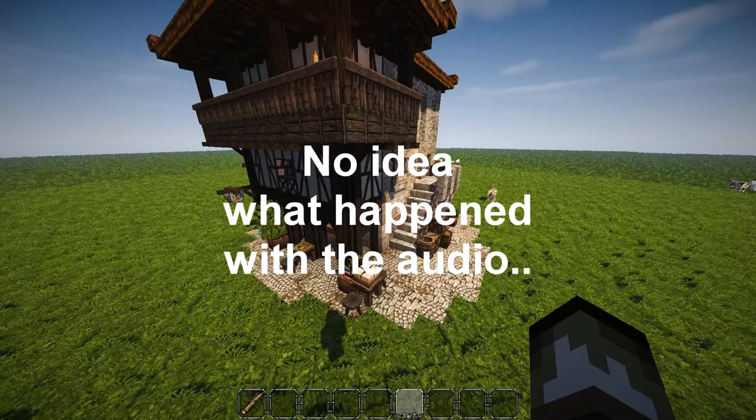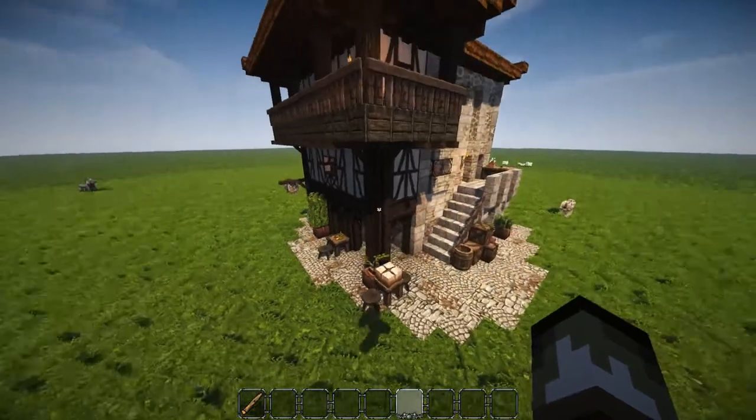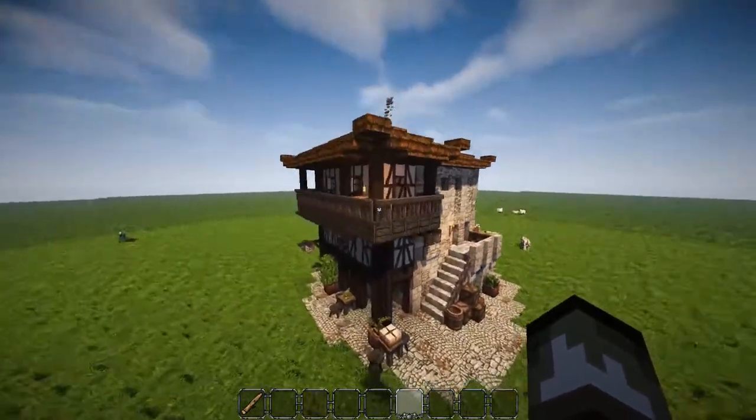Hey guys and welcome back to Minecraft. Today we are going to be building this structure right here in front of us. I want to be starting up a new tutorial series, so we're going to be working on this. It's a three-story townhouse bakery — kind of an oriental style as you can see.